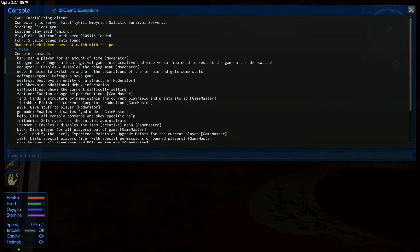There's 'changemode' — changes local survival game into creative. 'Debug menu' — enable/disable the debug menu. 'Decorations' — switch decorations on and off. 'Destroy', 'difficulty' — shows the current difficulty settings. 'Faction' — faction change helper function. I'm guessing I'm the game master, that's the admin.